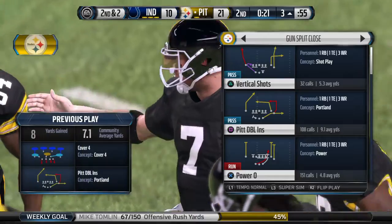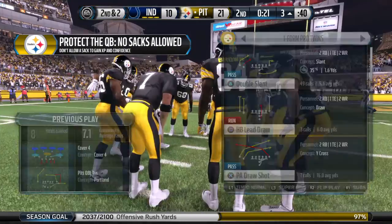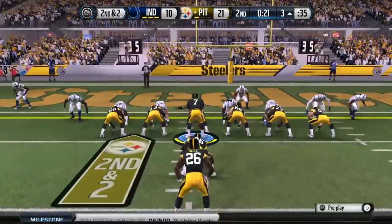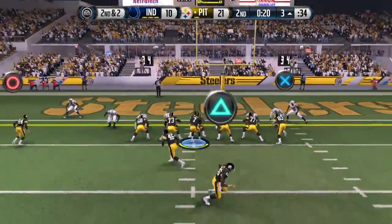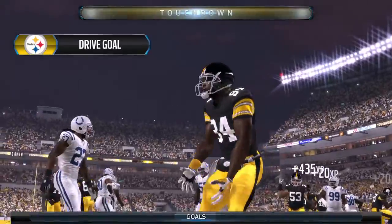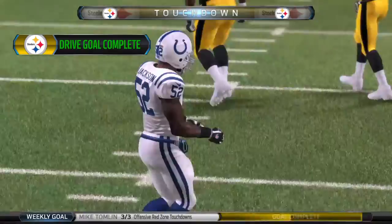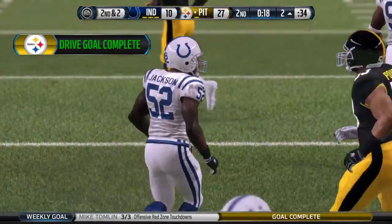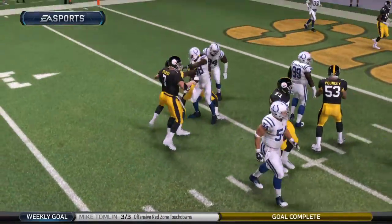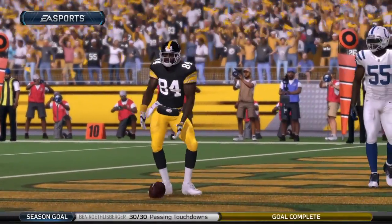Offense ready for action coming out of their timeout. The ball is just three yards out of the end zone. Just a quick drop back — Brown, touchdown, Pittsburgh Steelers! That's about 30 touchdown passes this year. The late touchdown here in the second quarter gives them a nice lead with the intermission looming. They did a great job on their side.